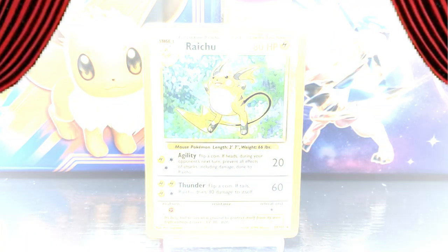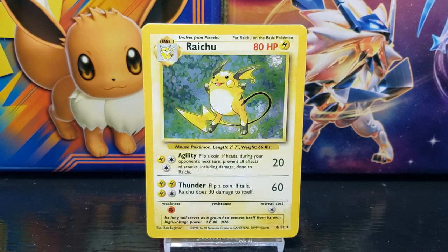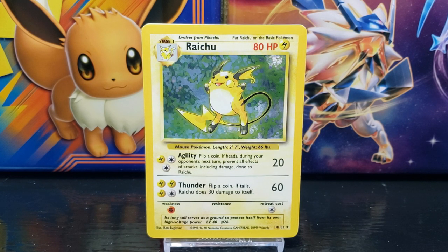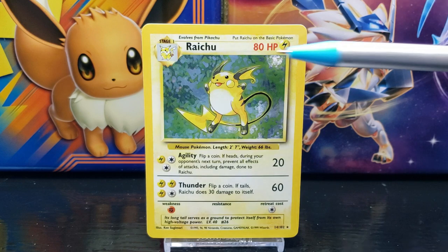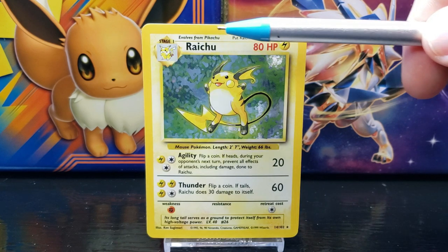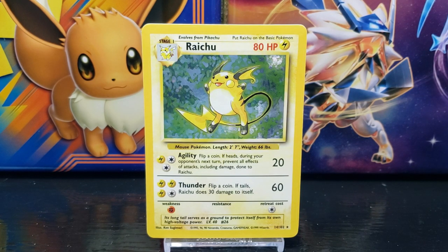There it is, the Pokemon card Raichu from Base Set Unlimited. You can see in the top left corner of the card that this is a Stage One Pokemon card. Pokemon cards are the main cards used in the game to battle your opponents. Stage One Pokemon cards can be used when the required Pokemon depicted in the small artwork box is already in play. Raichu evolves from Pikachu.